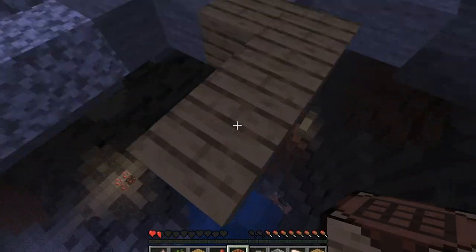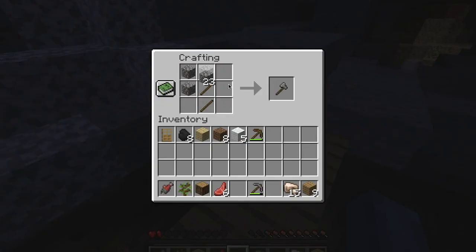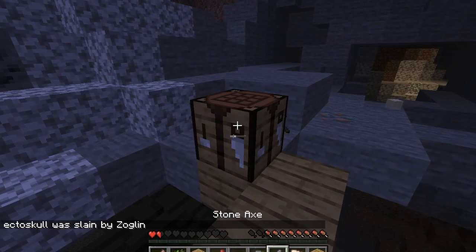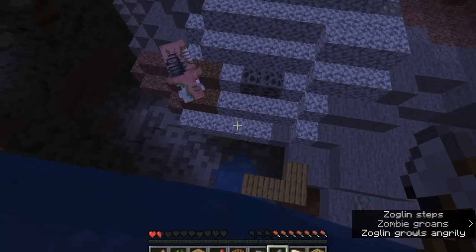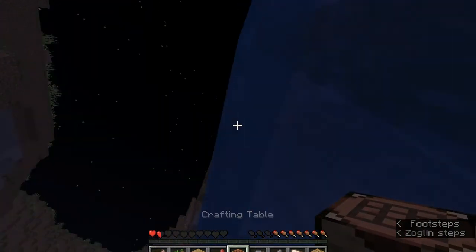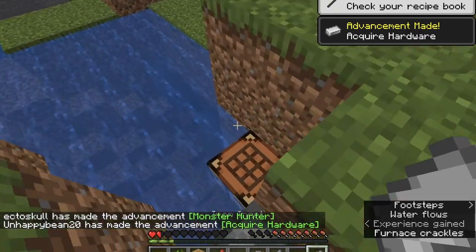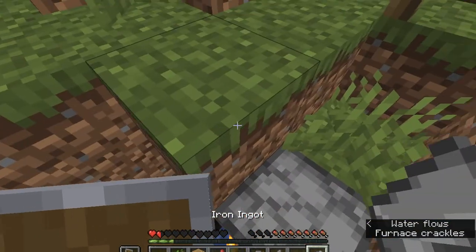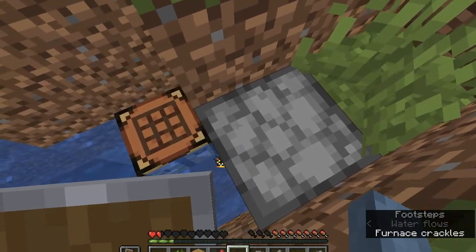There's a spawner here — I'm breaking it. There's a saddle, bread, pumpkin seeds, gunpowder. I just killed a Zoglin. It doesn't drop pork chops, it drops rotten flesh.